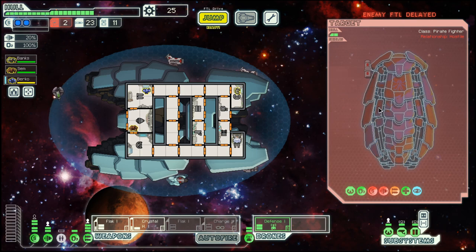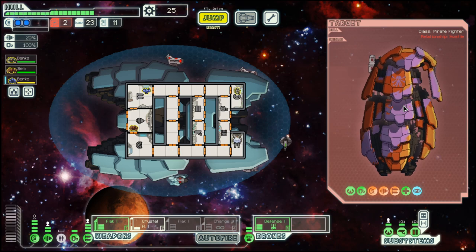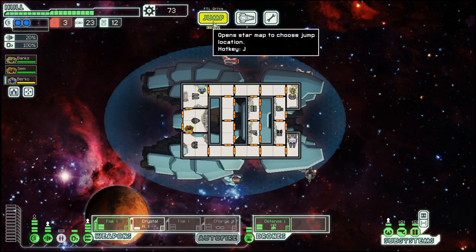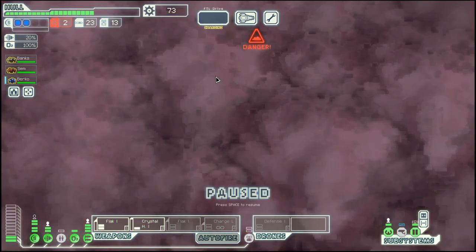We need two more damage — hopefully we can get it from here. Yes! Nice, we shot their defense drone. We'll destroy it, get a bit of fuel out of it, and then go to this nebula system down here.